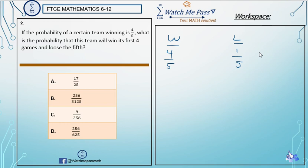So let's take a look at how to work out this problem. The problem says that the team will win its first four games — so game one, game two, game three, game four are all wins. Game five is a loss.